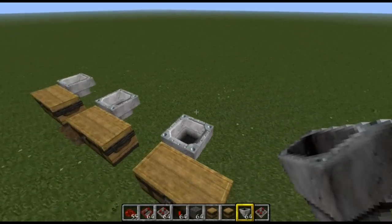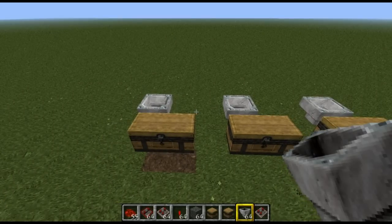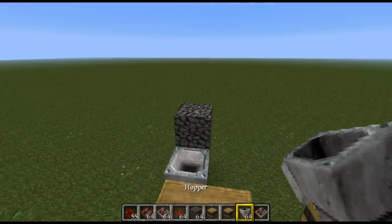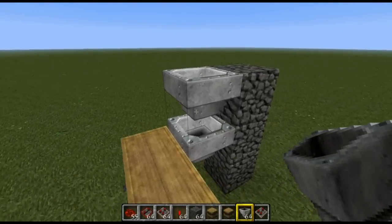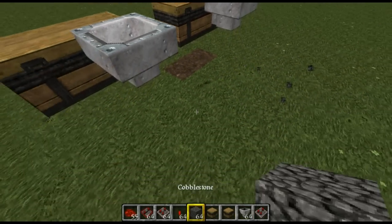What we need to do now is put another hopper on top of those existing hoppers, but the key thing is these hoppers need to be facing any way but down. All we have to do is build up some blocks at the back here and base those blocks. You can see that the hopper is not funneling anything downwards — it's funneling it sideways. That's what you need to do for each one of these.